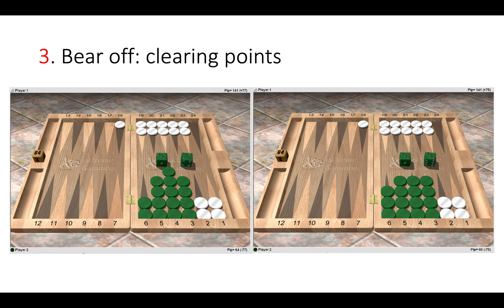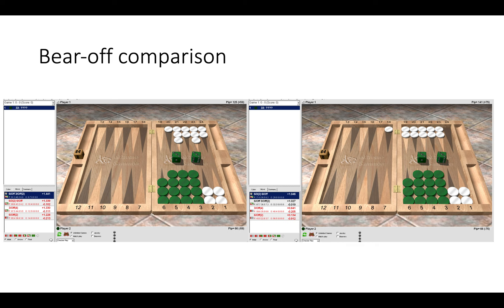This leaves really good distribution, being even on the back, and white will leave your anchors where you have many builders to close the point he leaves or to bear off more safely. Now here the rolls are the same — double three — but white has run out of timing on the left and started to crunch the board, so this has become a really hopeless situation for white, which is what you try to avoid.